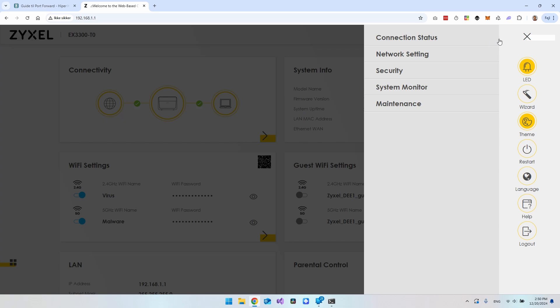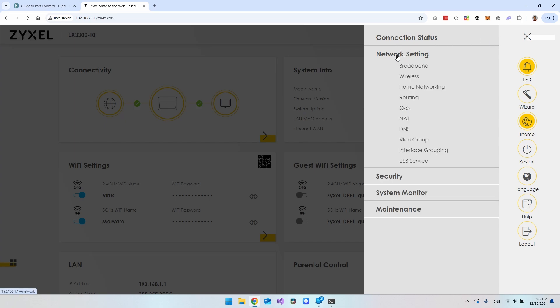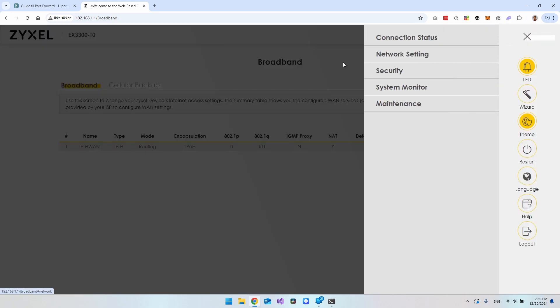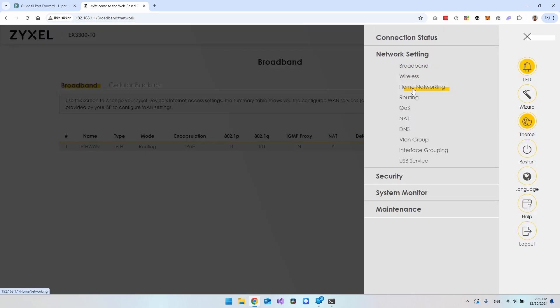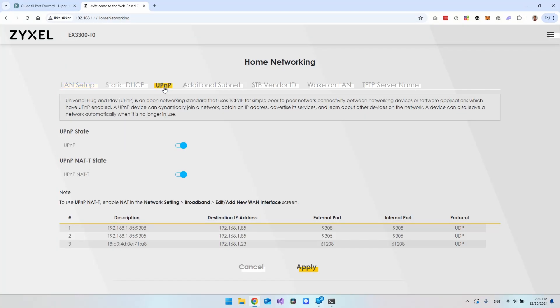On my router there is a hamburger menu where I can expand the network settings. The first thing we need to make sure is enabled is called UPnP — Universal Plug and Play. In my case it's under Home Networking. If you can't find it, just click every option you have. The reason you have to enable UPnP is because it will automatically create the TCP/IP protocol and all the ports that we need — it should open and manage them as we go.